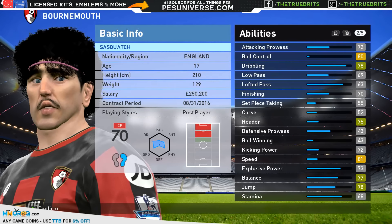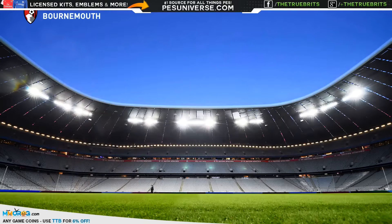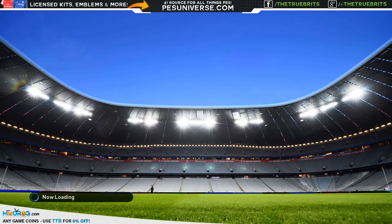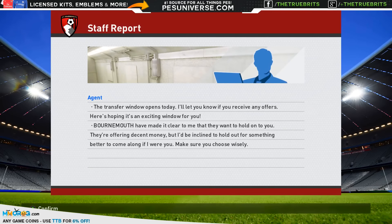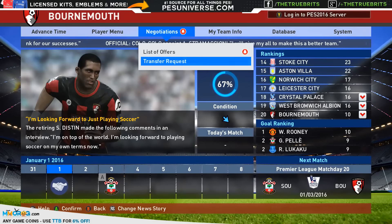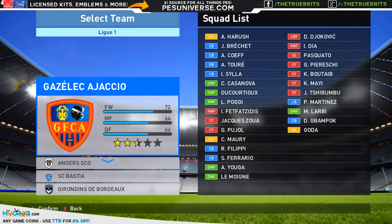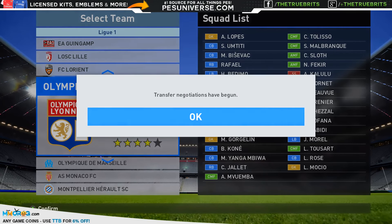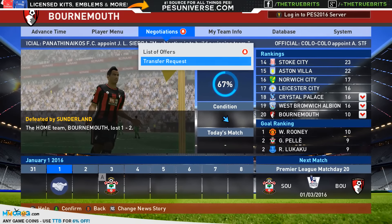Finished on a six — that sums it up really. Tottenham won again, seven points clear of Chelsea. Liverpool, City and Swansea all advancing up. United lost their game. Sunderland remain tenth and we are now six points behind West Brom, seven points off safety. This is the problem: finishing is only a 70 — not great. Dribbling is a 78 — not bad. Balance is a 77 — we need to get that up. The transfer window is open. Bournemouth made it clear they want to hold on to me. I'd be inclined to hold off for something better.